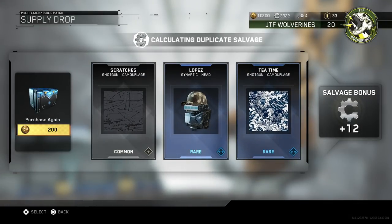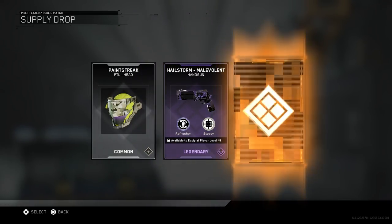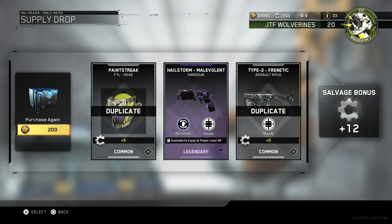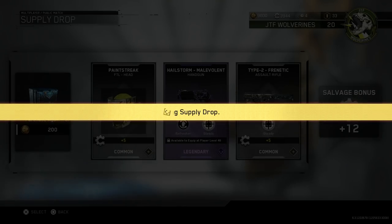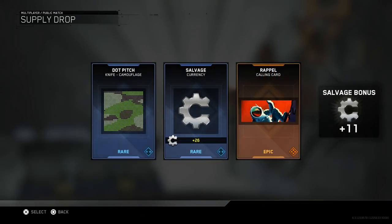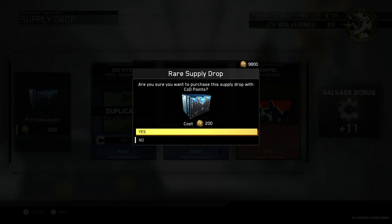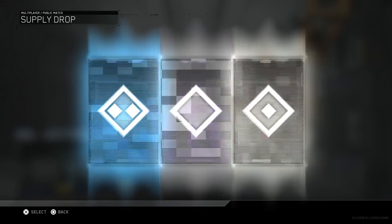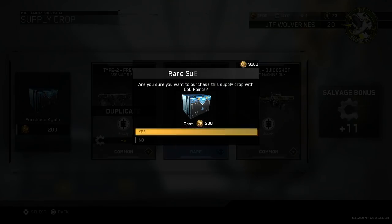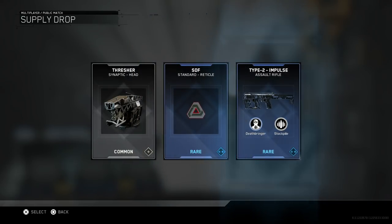Tea Time shotgun camouflage, Lopez Synaptic head paint, streak — I have that one already. Hailstorm 11 — now that's neat, that's a nice gun. Five salvage for duplicates of common gear — that is a bunch of trash. That one reminds me a little of No Man's Sky which is why I don't want it, but it looks cool. So, epic stuff and then a shit ton of duplicates — that's going to be the majority of this video probably.